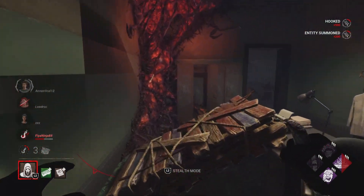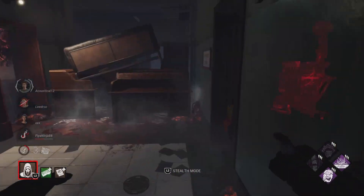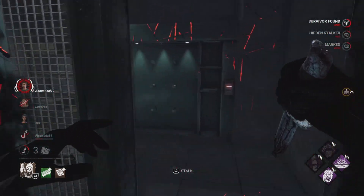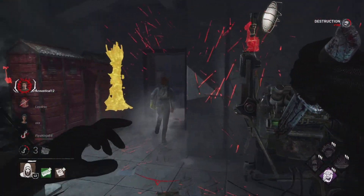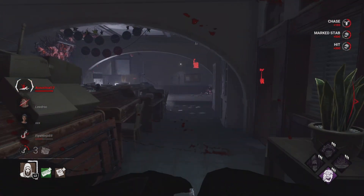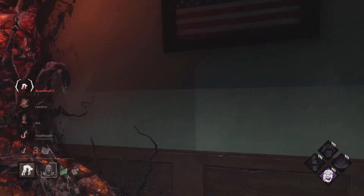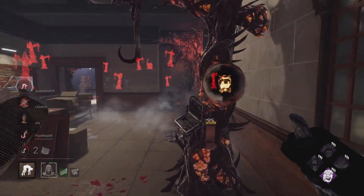We break this pallet to charge Spirit Fury even though we could mind game it. We mark Steve, and because we have Spirit Fury, this removes another pallet from the equation while simultaneously getting a knockdown. Because of that other pallet being gone, the window was his only choice — we knock him straight down. Since he's also been hooked before, we put him on the hook right next to us.